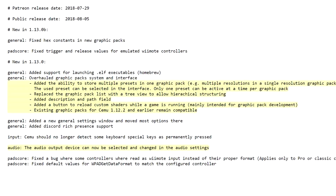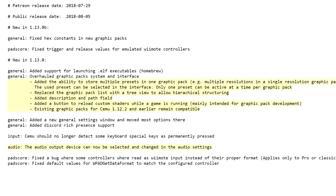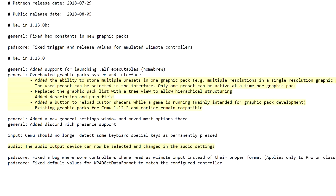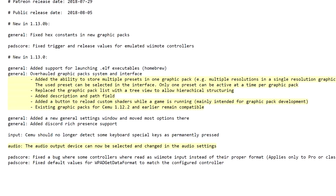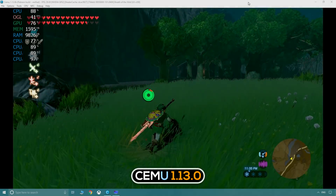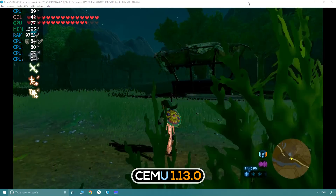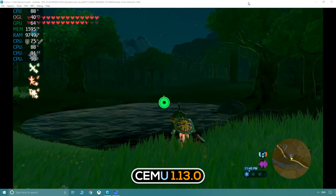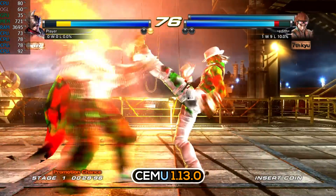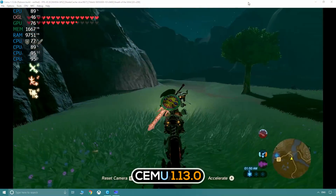What this seems to be doing is organizing multiple graphic packs into a single preset, which sounds absolutely fantastic and I'm really looking forward to it. The audio output device can now be selected and changed in the audio settings. Testing Cemu 1.13.0 seems somewhat unnecessary as it is technically on par with 1.12.2 — I even double-checked certain games such as Ninja Gaiden and Tekken Tag, and the same old issues remain as expected. This is why version 1.14.0 is so intriguing. As you'd probably expect, Breath of the Wild works flawlessly.